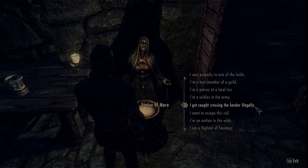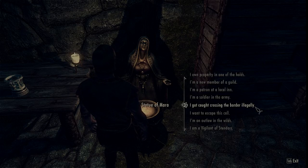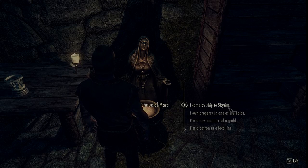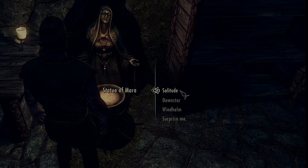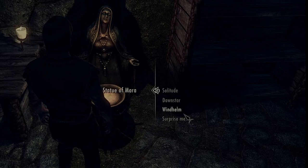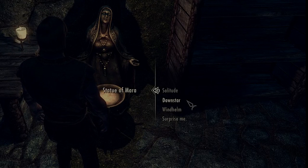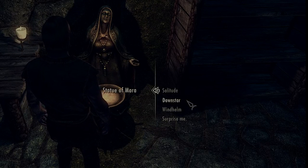Although he was suffering from a crisis of faith, he was still an upstanding and lawful citizen of the Empire, so he would not be caught crossing the border illegally. Instead, he would come to Skyrim by way of ship. Solitude — seat of the Empire. Windhelm — seat of the Stormcloaks. He wasn't sure, but he knew the Stormcloaks hadn't abandoned Talos, so he made the decision to go instead to Dawnstar, where he could slip in unnoticed.